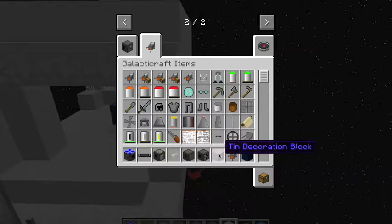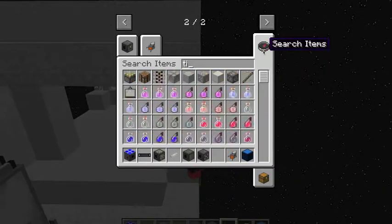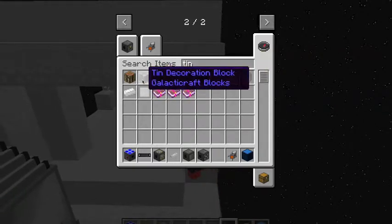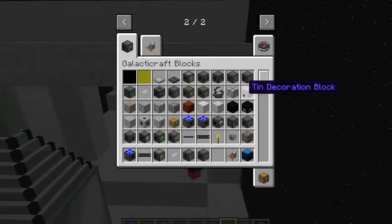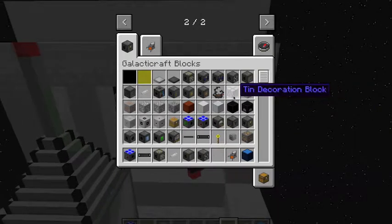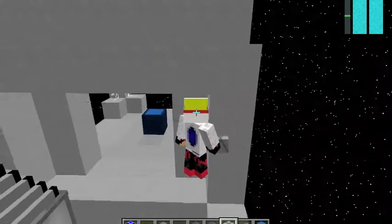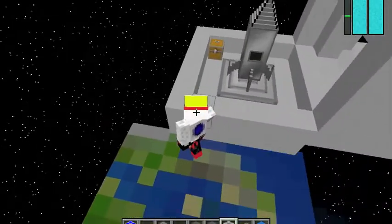Just one thing about the space station — when I did it, I didn't know about tin decoration blocks. So I just searched for tin, and I think I didn't find it. I thought that was something else, like Earth, Moon, Sand or something. So I used this on my own space station, the T-Mongress 2. And that's basically it.